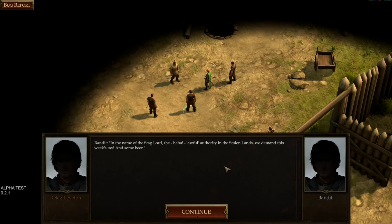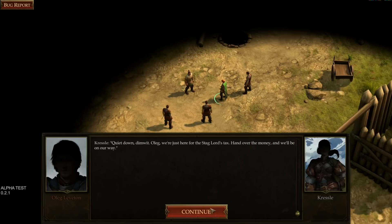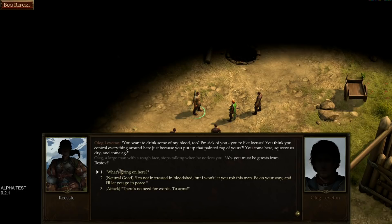The bandits show up. One says 'We demand this week's taxes and some beer.' Some character portraits aren't in yet — remember, this is an alpha. The bandit named Kressel tells Oleg to hand over the money. Oleg talks back, fed up with being robbed like locusts draining him dry. Then Oleg notices us and says we must be guests from Restov, which apparently sent us.